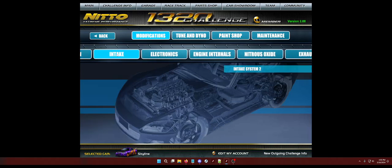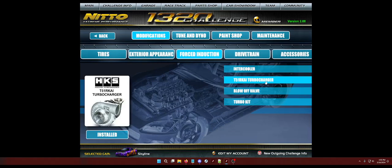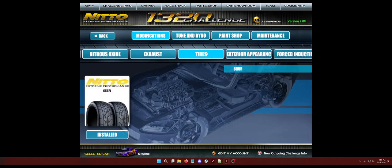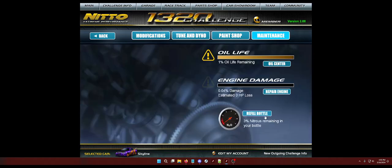Other than that, you want to max out your car with a turbocharged setup. As you can see, it's intercooler, T51, BOV, and turbo kit. Then just max out everything else. Make sure you have your tires, nitrous 200 shot — things like that. Make sure you refill it. Always have max nitrous.